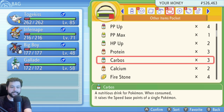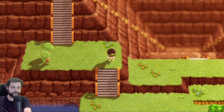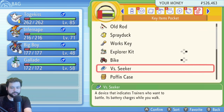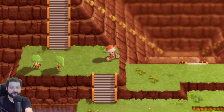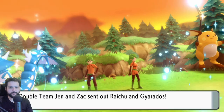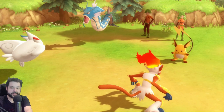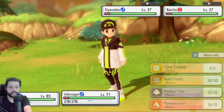The best way to farm money is Route 210, where there are two trainers running in circles — accessible after you get Defog. Use the VS Seeker, which recharges every 50–100 steps; there's a chance nearby trainers will want to battle. It's a double battle with a Raichu and Gyarados at level 27. I use a Togekiss with Dazzling Gleam, which hits both neutrally and one-shots them. Also turn off battle animations to save a ton of time.